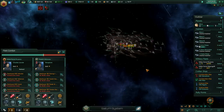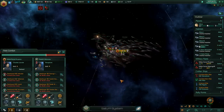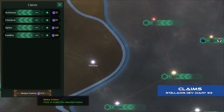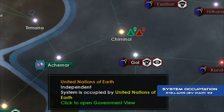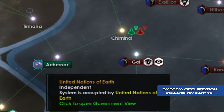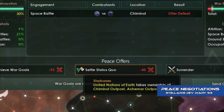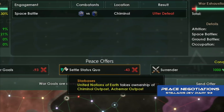The addition of starbases and changes to warfare mean that wars can now be fought for specific systems, rather than just planets. In Cherry, you can use influence to claim systems, using those claims as a casus belli and wargold. Occupying enemy systems will now be a task of disabling and capturing its starbase, which must be done before you can invade any of the colonies within the system. Alongside this, 2.0 introduces status quo peace offers, where both sides can take away systems that they have claimed and/or occupied.